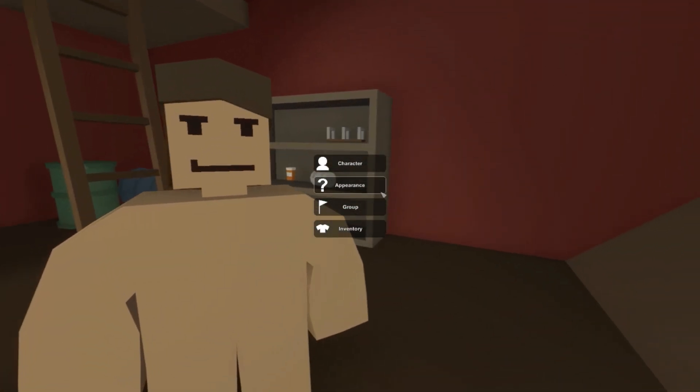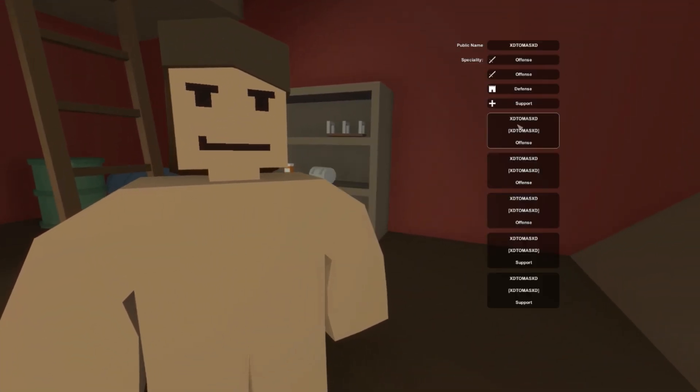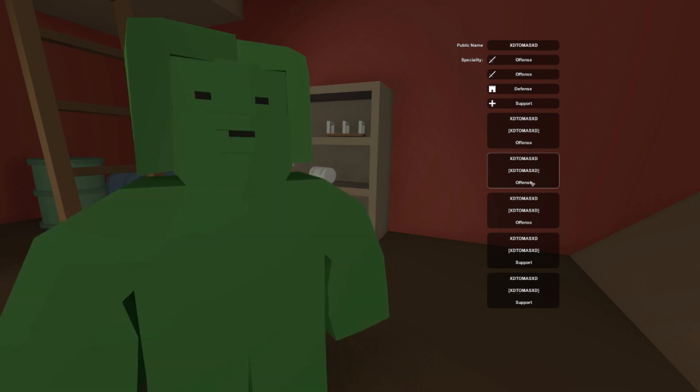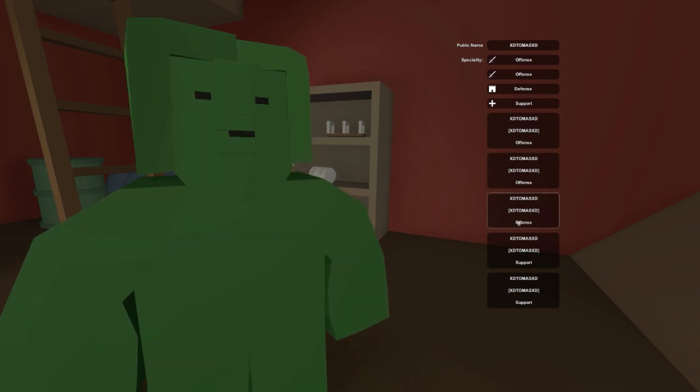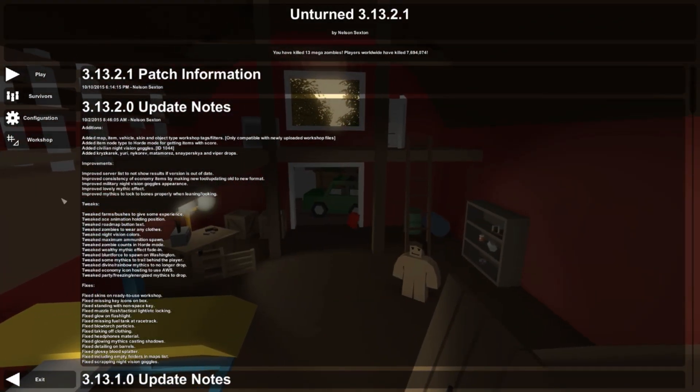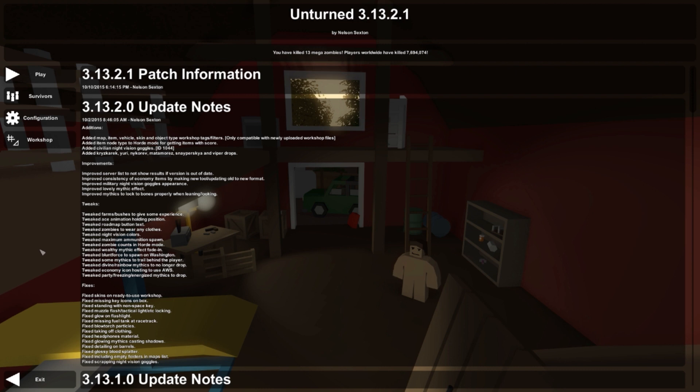What you want to know about this whole thing is we have a lot of characters. This is the single player zero inventory, this is single player one inventory, and this is single player two inventory. I'm going to use this one — let's see how you can actually do it. It's actually pretty easy.